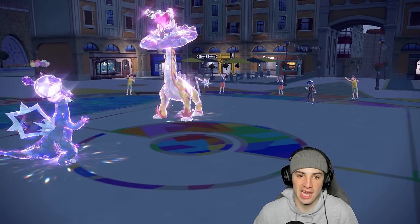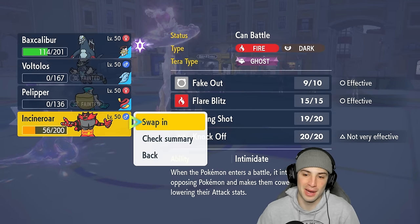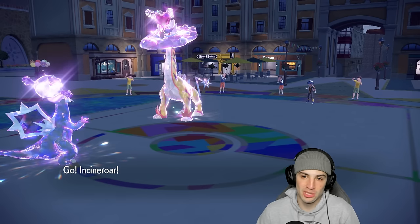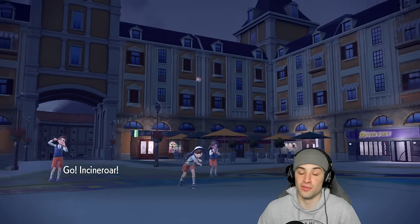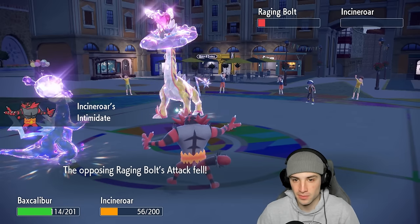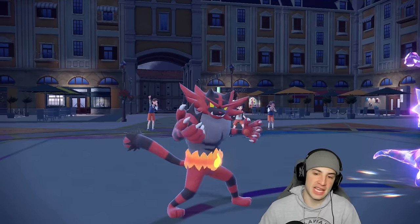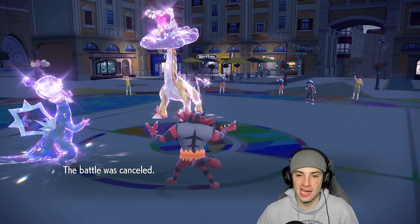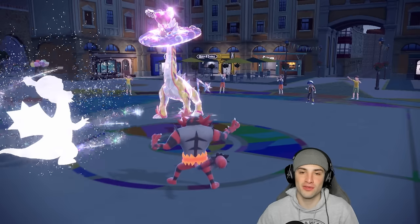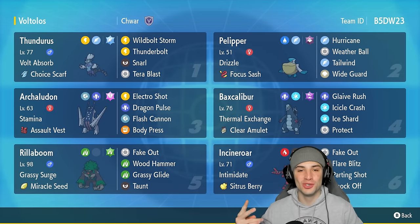Bringing out Incineroar for the Fake Out take out combo. The good thing about Raging Bolt is it has no double-hitting moves besides maybe Snarl, so we should be fine. Going for Ice Shard and Fake Out, looking for the Fake Out take out — and they just canceled the match! 2-1 for today's video — we got that winning record for you guys. Jean's got you guys, don't worry!